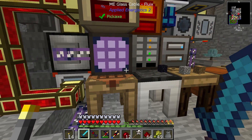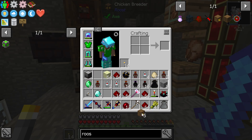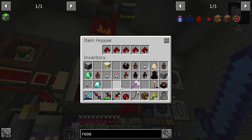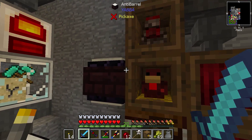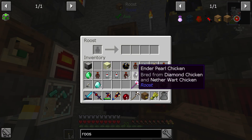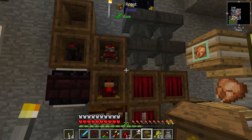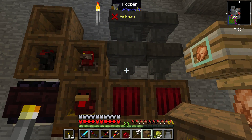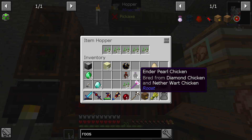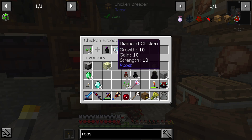Take all that redstone — we were trying to put all these in deep storage but right now we're kind of failing at that miserably. Nether wart chickens — these are 10/10/10 chickens, they might actually be good ones. Ender pearl chickens need to be breeding. Where'd I get these other ender pearl chickens from? That's weird.